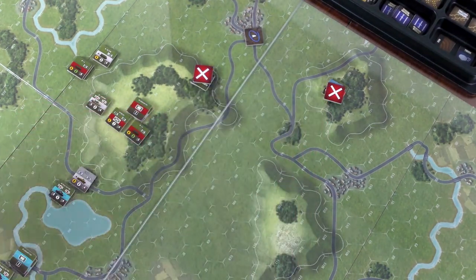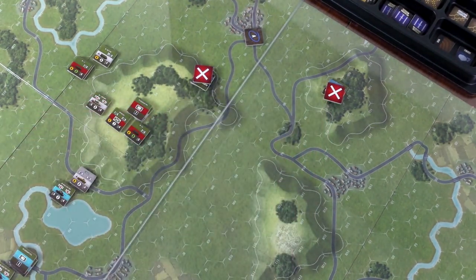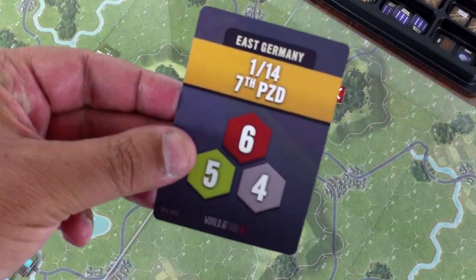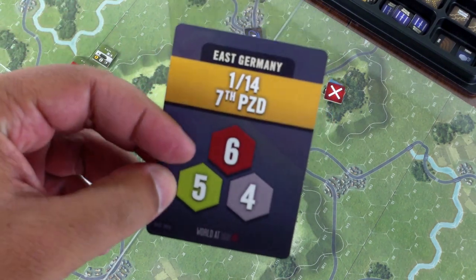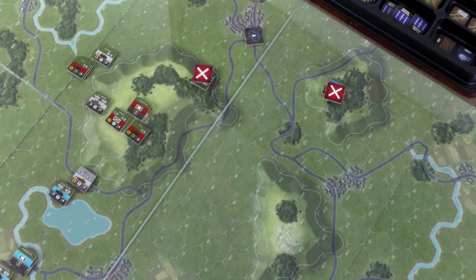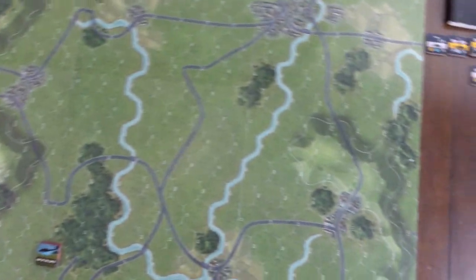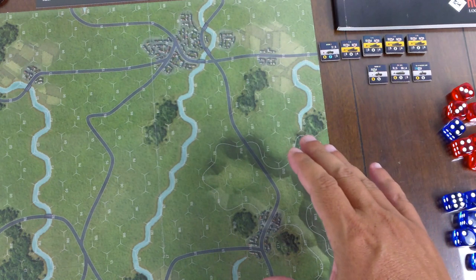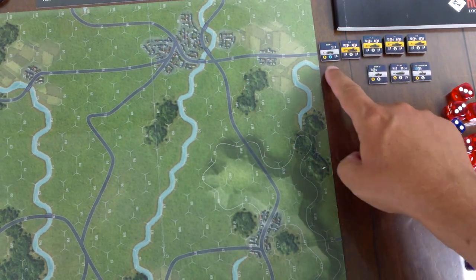Next card: End Operations. That's okay though, because we cannot get a third End Operations until a bunch of headquarters have activated. Let's take the next card. Oh, this guy finally activated — this is the other East German formation, morale six, range five. I'm glad I put this formation in the northeast section of the map because there's so much congestion down below.